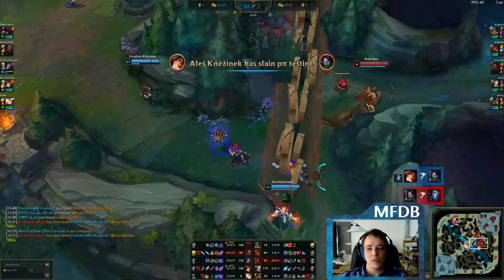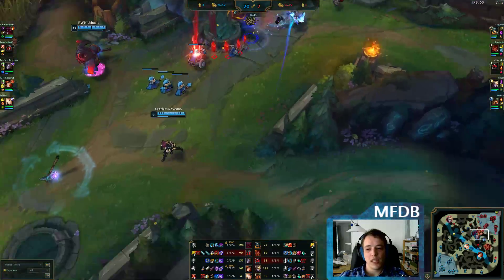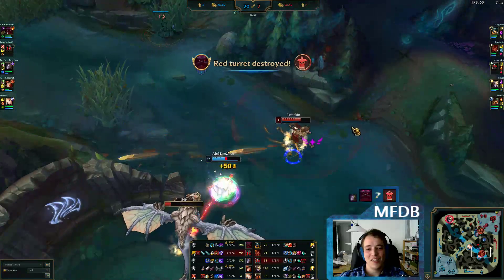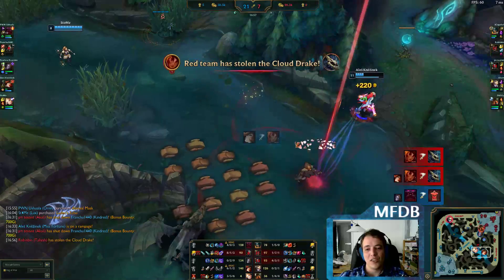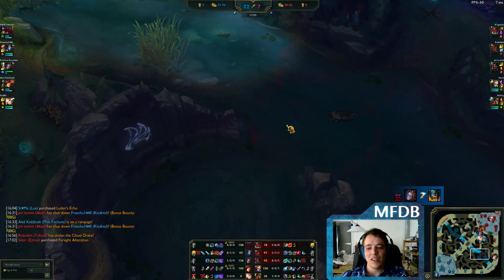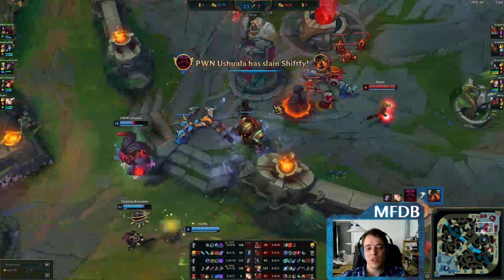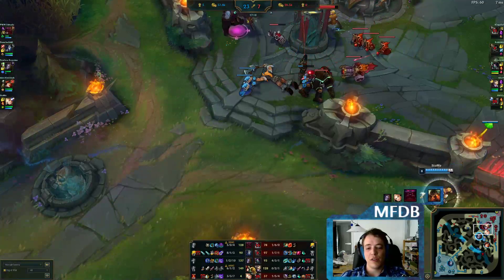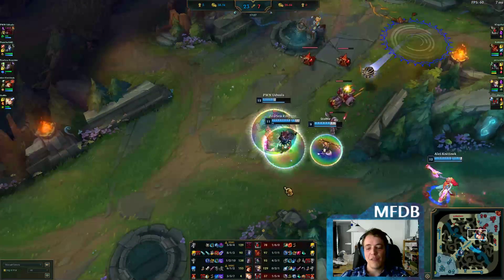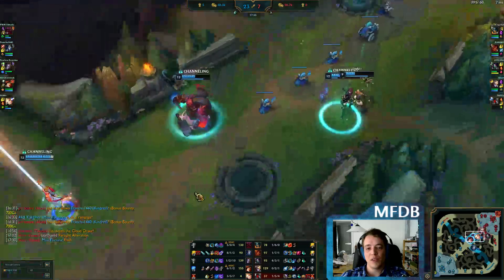Taliyah kills someone but dies to Miss Fortune — quite a big shutdown there, 1000 gold. Mid lane is pushed again. Miss Fortune knows Taliyah is busy with the blue buff so she goes for dragon, but she might actually pay for that. The dragon gets stolen. That was very ballsy — he saw Taliyah was nearby and banked on the fact that she wouldn't go check because her team was getting pushed in mid lane. Miss Fortune wins the fight because she's so far ahead, but she still loses the dragon to the jungler, which is obviously a misplay.